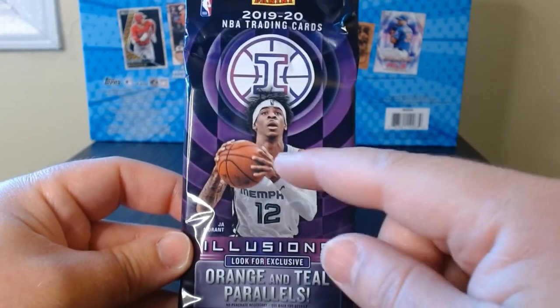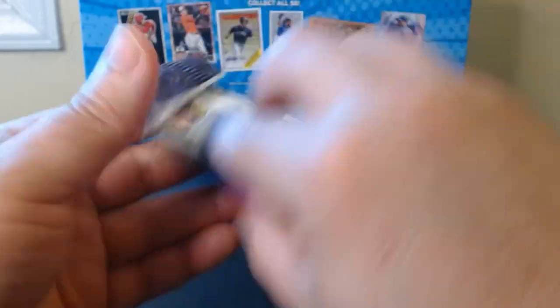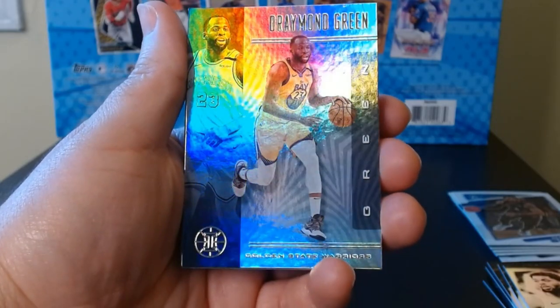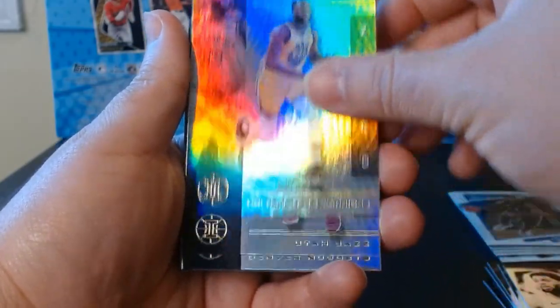This is Ja's year — so Ja, Zion — looking for them and those orange and teal parallels. Let's get it. Illusions — what a nice looking set. The only thing that makes it a little difficult is figuring out what is what with all that shine, but we will take it. Look at that — Draymond.